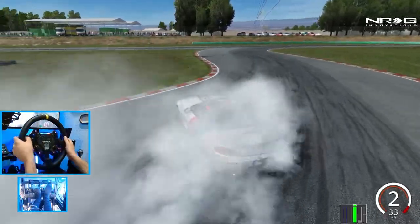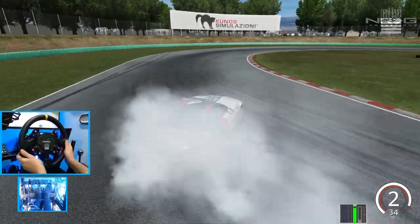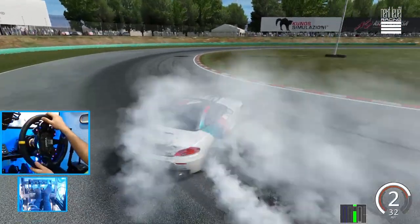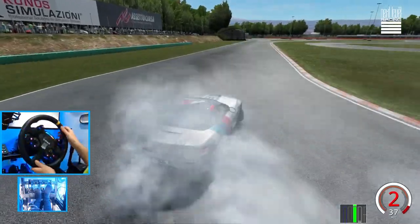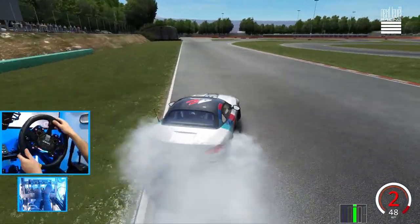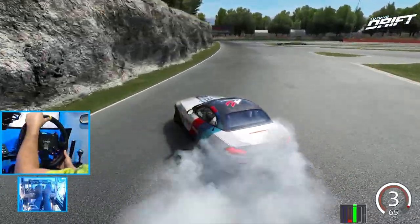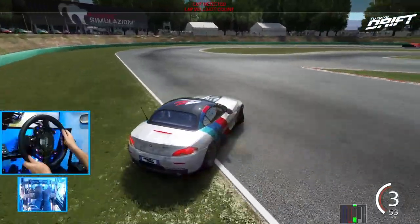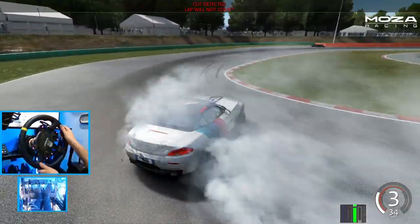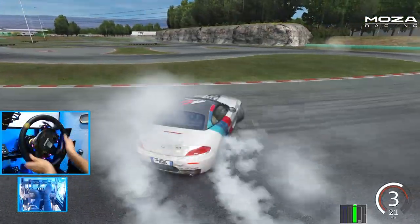Automatic drifting in the Z4 here on Assetto Corsa — back to basics style. If you guys want to see more back to basics drifting, maybe E90 tandems or other tandems with this car, let me know down in the comment section. I'm having a lot of fun going back to the roots of drifting here on Assetto, because it's all the modded tracks — it's kind of cool to get back to where it all started.